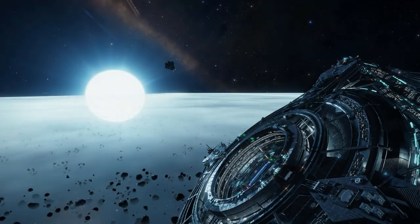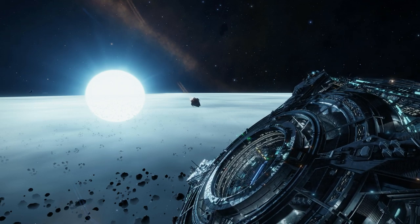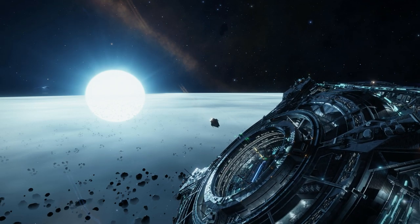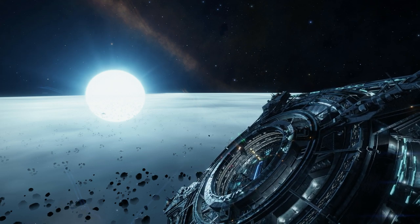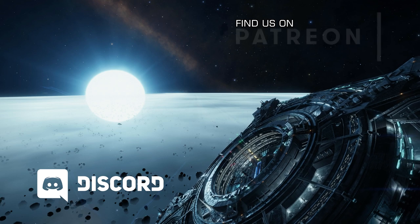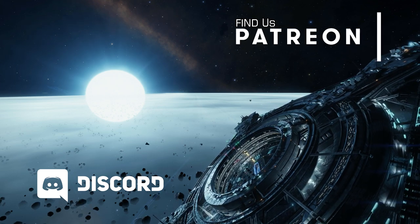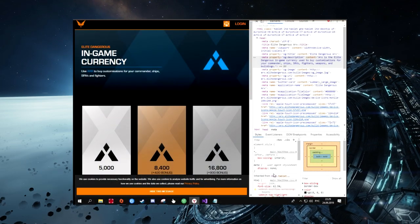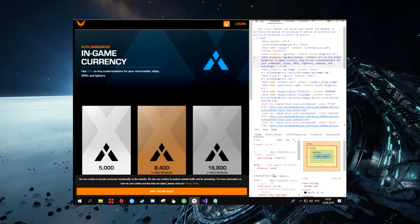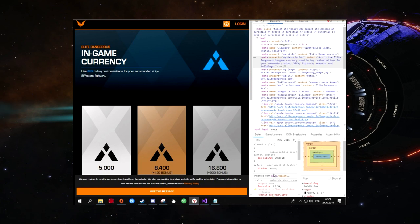It seems at this point that the worst kept secret in all of Elite history is all but confirmed. Yesterday, Reddit user TawnGate posted a screenshot of the metadata tags from the website arcs.elitedangerous.com, and at that time the description in the metadata was stating that you could use arcs to buy customisations for your commander, ships, SRVs, fighters, weapons and buildings.